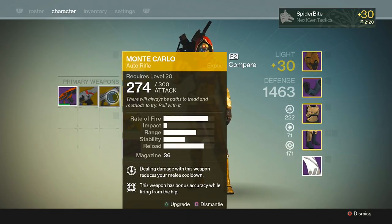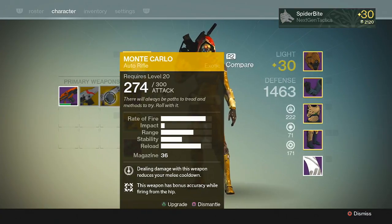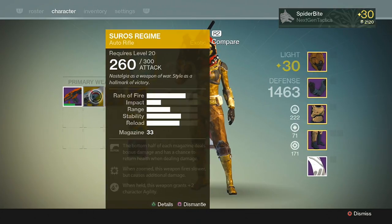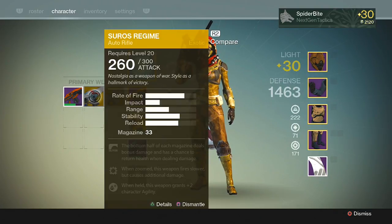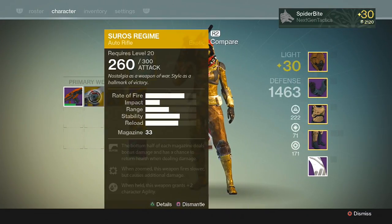The Monte Carlo's rate of fire is slightly less than Atheon's Epilogue but the impact is well more than double, and the range is a lot better as well. The Suros Regime has an even lower rate of fire, but look at that impact — that's probably why I see it in my death feed so often in the Crucible. It's that impact number that has the most significant effect on how much damage you do to an enemy player or in PvE.